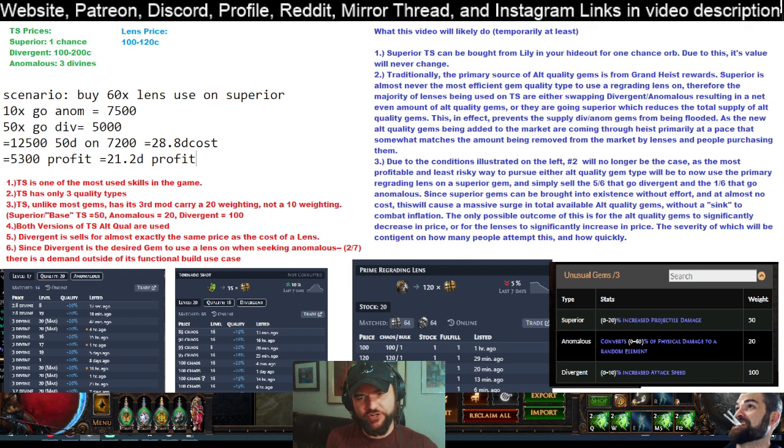Typically, when you have a gem that has just three quality types, the rarest of those will usually have a weighting of 10 and the most common one will have a weighting of 100. Superior always has a weighting of 50. In a situation like that, if you were to use a regrading lens on a superior or basic gem, you would only have a one in 11 chance to hit the chase gem or tier one gem. However, anomalous has a weighting of 20, which means that rather than being a one in 11, it's actually just a one in six — less than doubling your odds, but still significantly improving them.